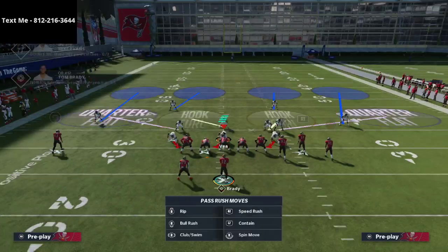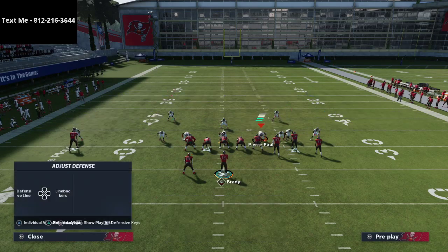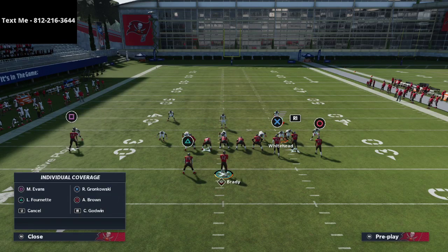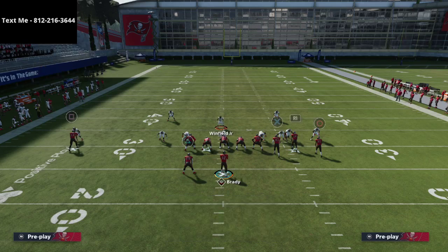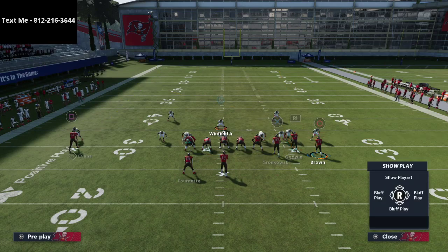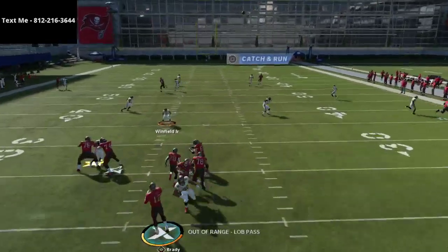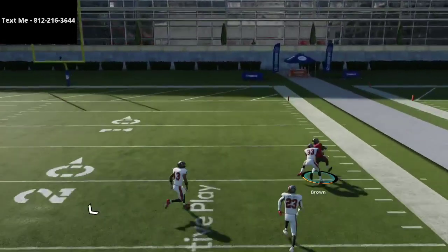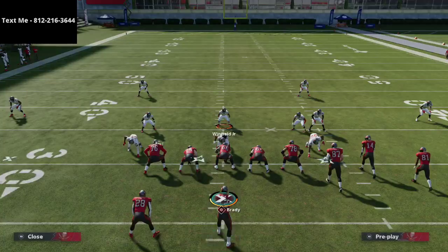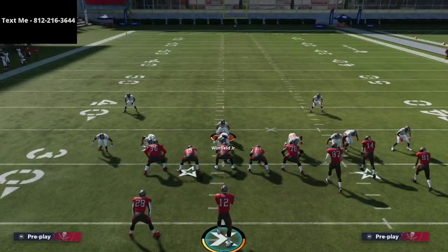What we really want is the three-tech to open up and cover the out route, the running back route, or the tight end route — but that only works if they don't motion out. Another play, Clear Out SE Out, is one of the main problem plays. It can beat the coverage unless you have the outside receiver manned up. That's why you have to be careful about when you call this and what adjustments you make.